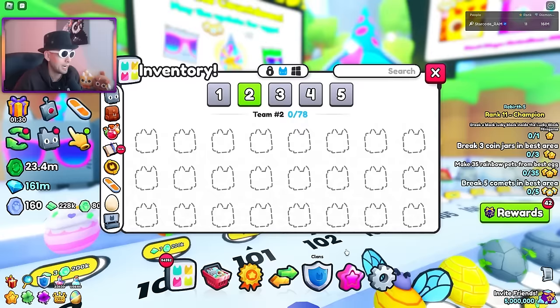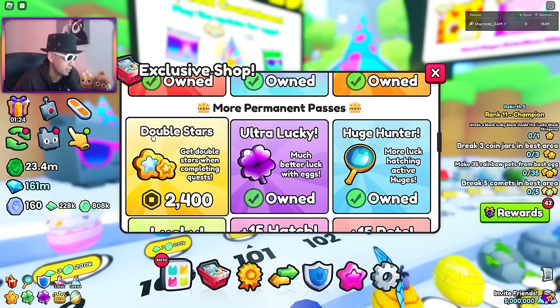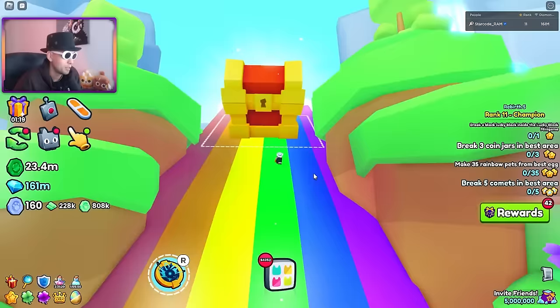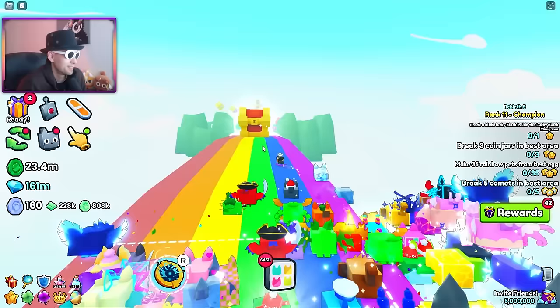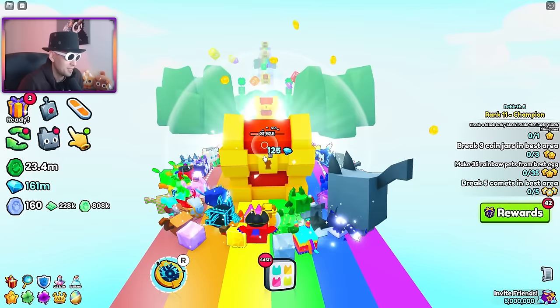Remember star code RAM. You need to get the double star so you can get max rank, because every rank you get one hype gift. So if you have max rank, which is 21, you get 21 hype gifts when the new update comes. It's gonna be 26 ranks. A few minutes later — no way, I thought we were there. This is why no one is hatching this — only 3,000 exist.